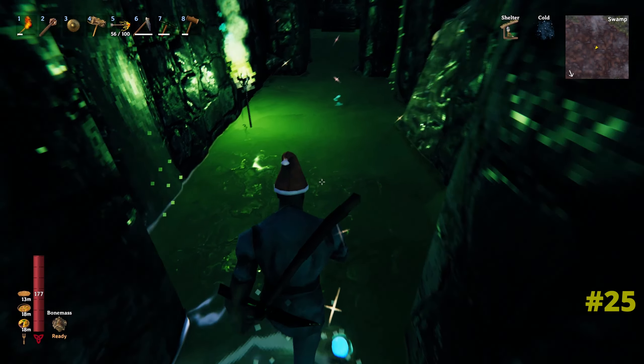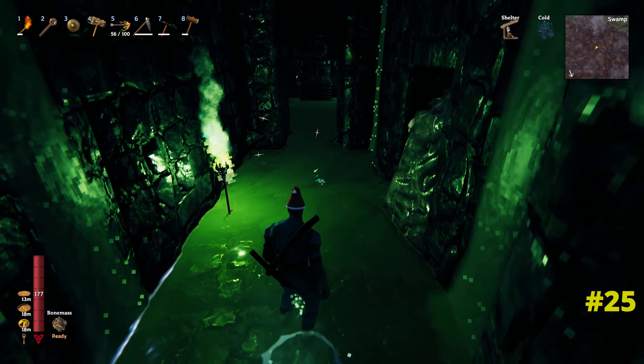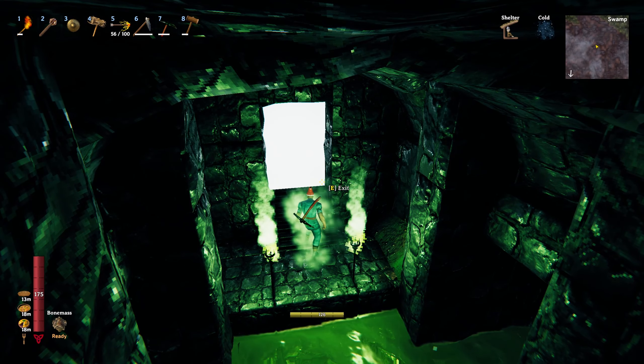If you find yourself getting lost in any of the dungeons - the ones that are bigger and probably less well lit - chuck down some grey dwarf eyes at regular intervals. This will mark your way so you know where you've been and also gives a quick way of knowing where the exit is to get back out again.